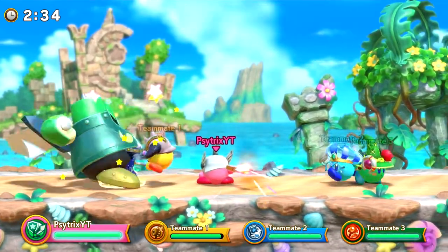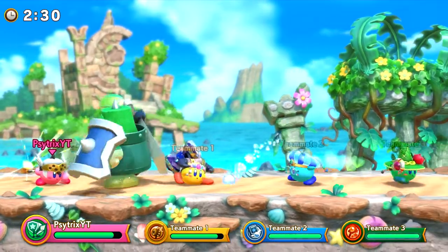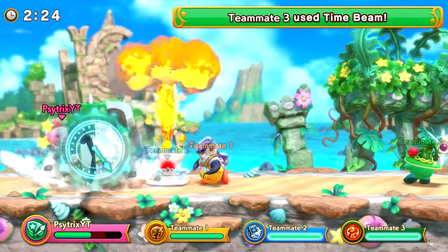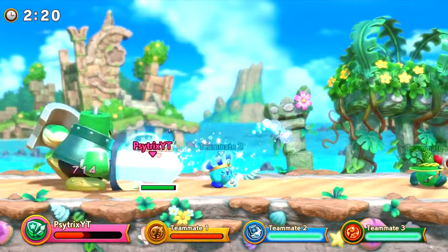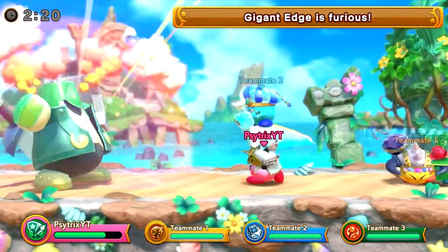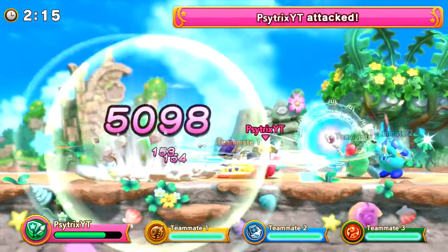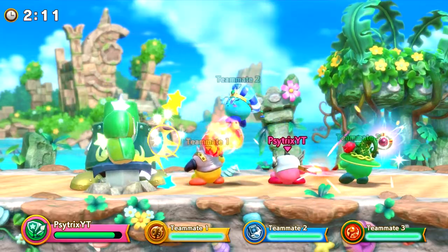Now let's just do a little charge spin — ah, you're not even letting me get a charge spin. Oh yeah, he broke through that one. Let's kill him guys! Thanks for pointing me. Let's do a little charge attack — if you can get this on, and a hard spin — let's see, one more.